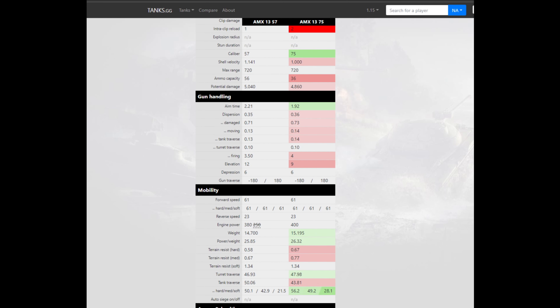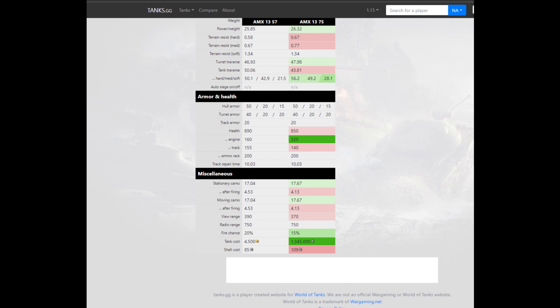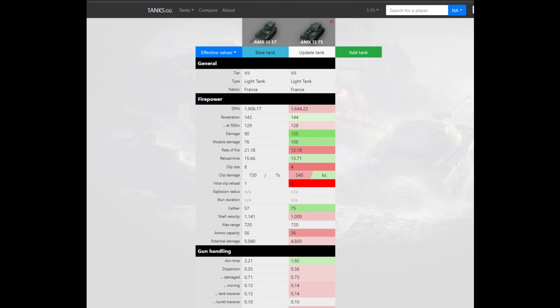The gun handling is slightly worse — the aim time is 2.21 seconds against 1.92 — however the rest of the gun stats are better. Mobility is approximately the same, with a little less engine power. The view range is again much better: 390 compared to 370. So with the same camouflage value, the AMX 1357 is just the better spotter. In my opinion, this is another version of pay-to-win from Wargaming, producing a premium tank that is so much better than the regular tech tree tank.